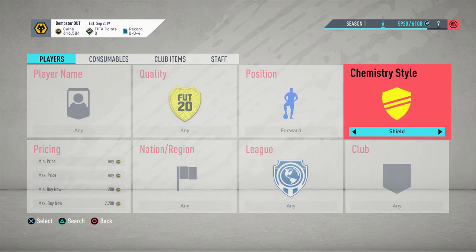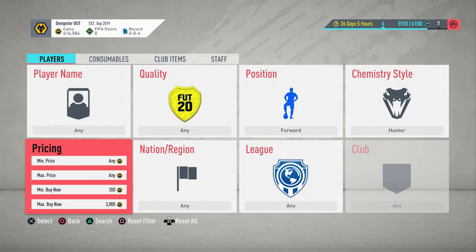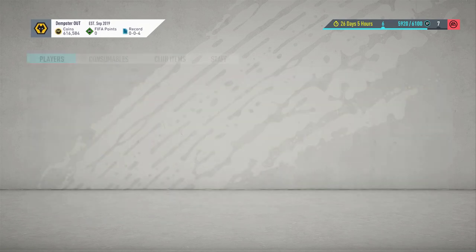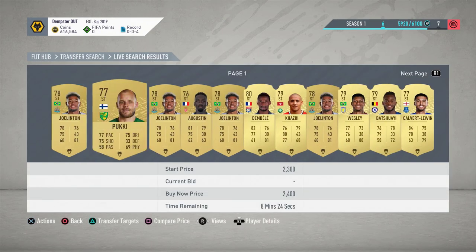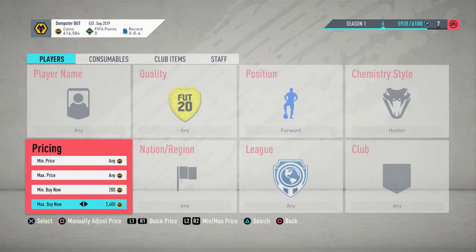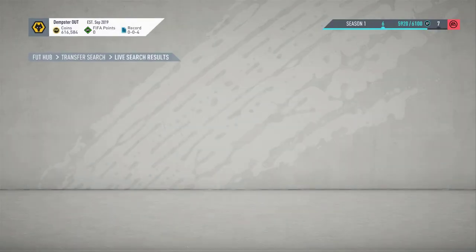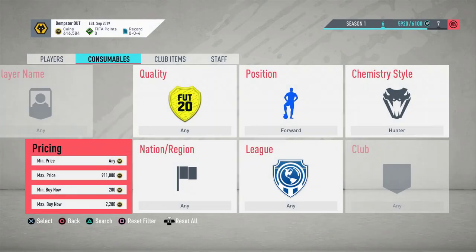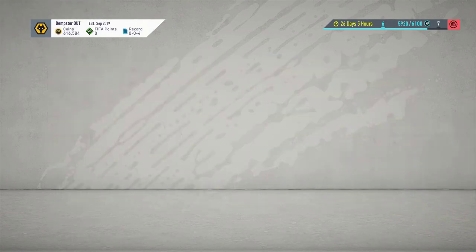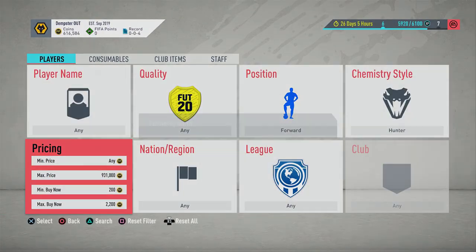The second method is Hunter Forward, and this one is a bit more expensive — maybe around 3k — but possibly back down to where we were at 2.4k. It seems like there are quite a lot up at these prices. There are loads up at 2.4k basically, so if we just search at 2k we can snipe anything that comes up — it's guaranteed profit, basically. It's being a bit annoying there.